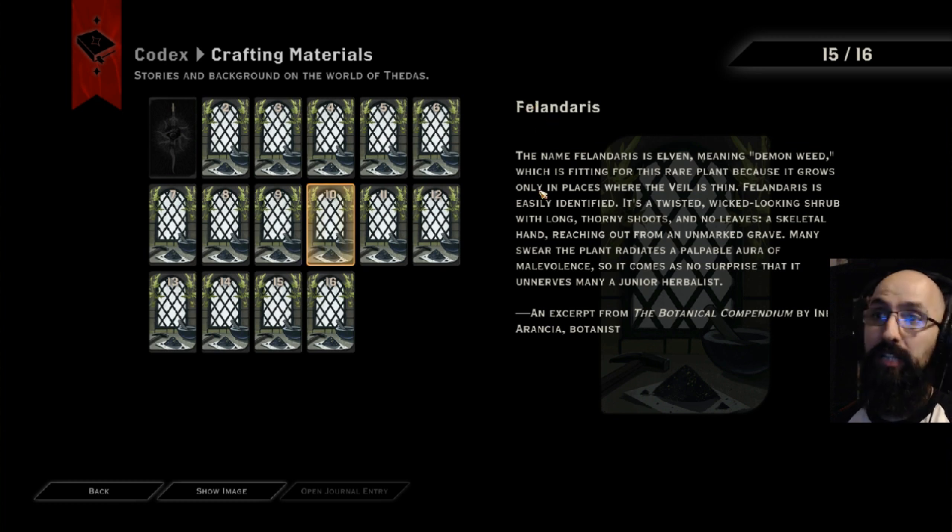We get the Philanderas — the name Philanderas is Elven meaning 'demon weed,' which is fitting for this rare plant because it grows only in places where the veil is thin. Philanderas is easily identified; it's a twisted, wicked-looking shrub with long thorny shoots and no leaves, a skeletal hand reaching out from an unmarked grave. Many swear the plant radiates a palpable aura of malevolence, so it comes as no surprise it unnerves many a junior herbalist.